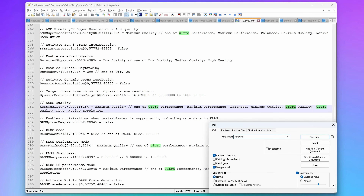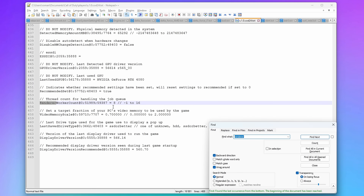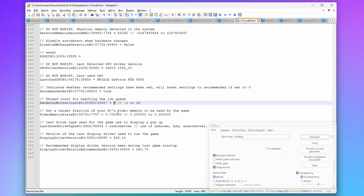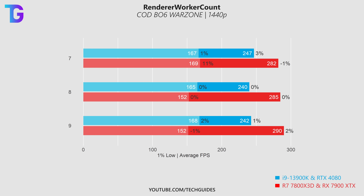The first option to look for is the Renderer Worker Count, which sometimes gets set to a wrong value, so double check it's set properly. To make it short: you want to look for the number of physical cores on your system, or the number of P-cores if you're on a 13th or 14th gen Intel CPU, and put that number in here. A lot of people recommend physical cores minus one, arguing it starts at zero, but from my testing in Warzone I really didn't find any difference in the averages and 1% lows whether I set this to the number of physical cores, minus or plus one.